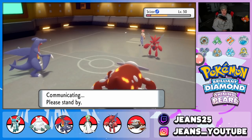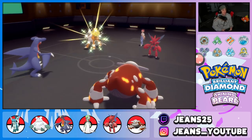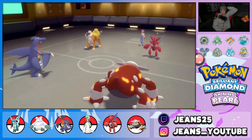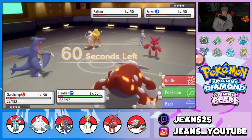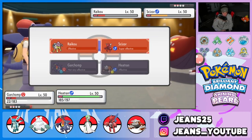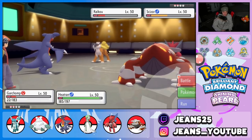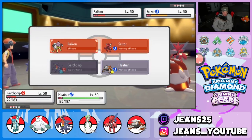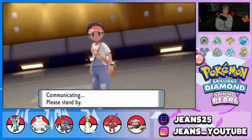Wait — he still has Raikou? My lord. Protect Garchomp, go to Heat Wave. I'll just keep Garchomp slapping. We should still be fine — we need Garchomp doing something. Two Bullet Punches can potentially kill it, but we still have Heatran.